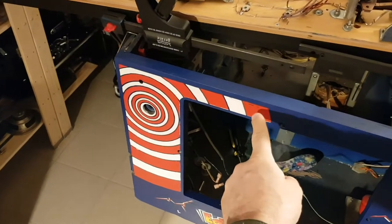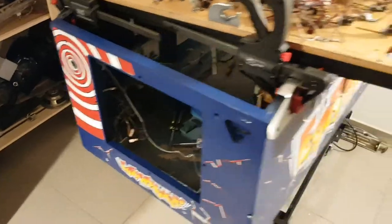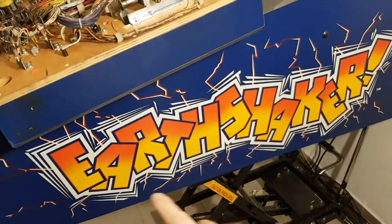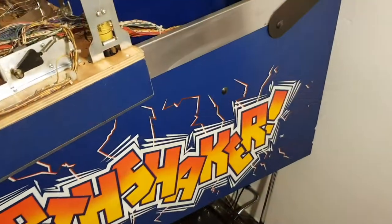I still have touch-up of little spots here and there, and then the coin door will be repainted as well. This whole side I've got the blue done. This had a lot of damage, a lot of flaking blue paint on this side, and I did get it all repainted, and it came off really well.